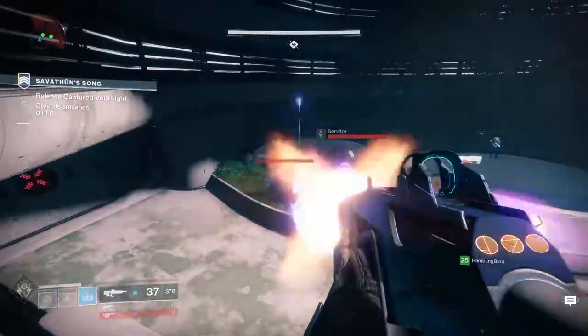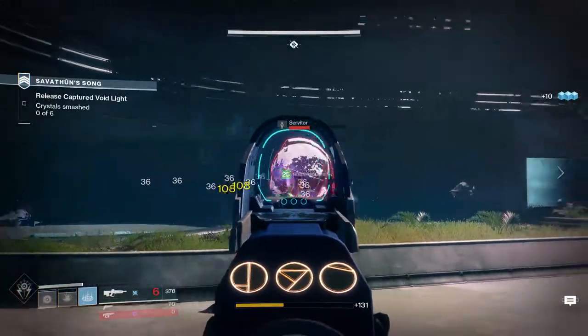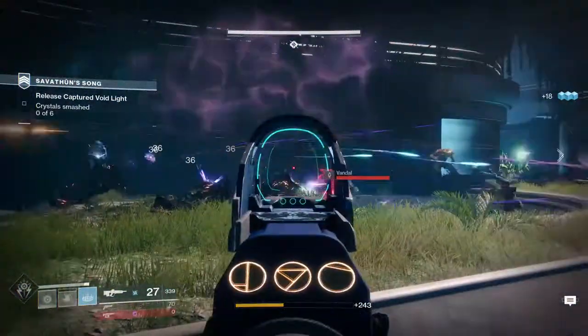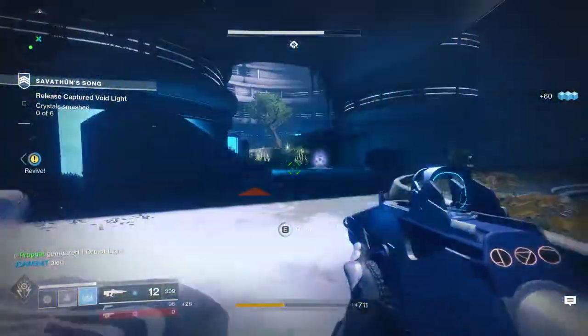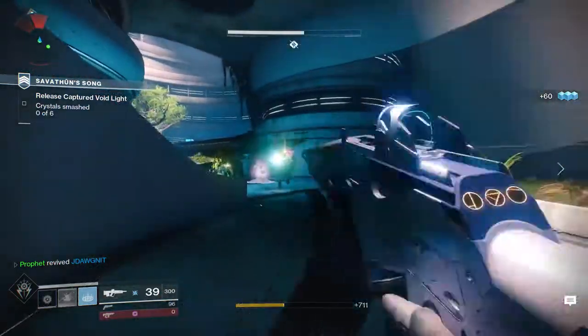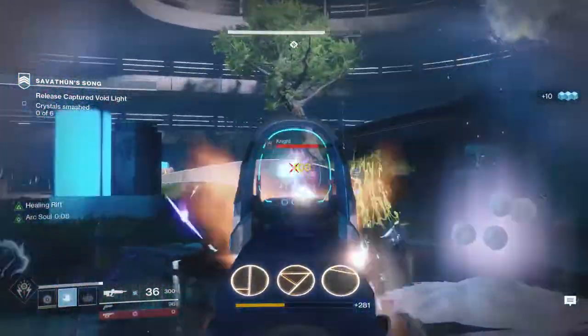Hey there guardians, it's Biotech 716 and today we are going to be starting this channel's first Destiny 2 gun review. We're going to be taking a look at the very effective Season 2 Trials of the Nine energy pulse rifle, Darkest Before. This item can be acquired through playing Trials of the Nine, although you can also acquire it by getting a clan trials engram, which is what I did.